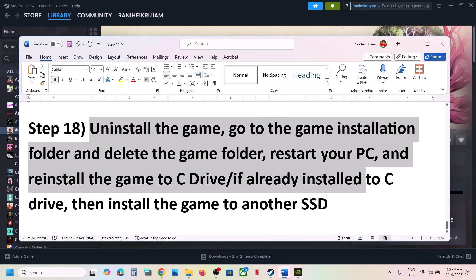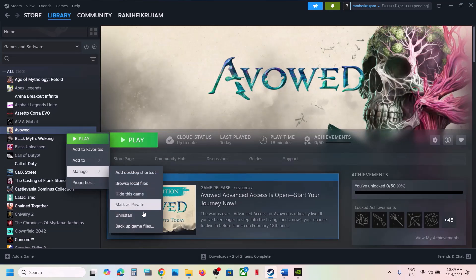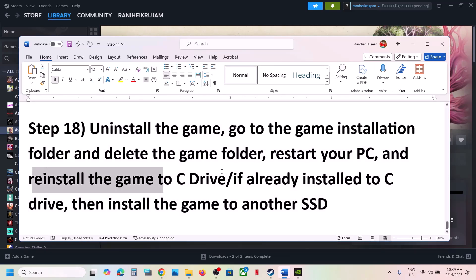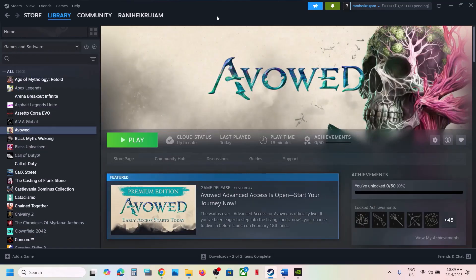The last step is to uninstall and reinstall the game to a different drive. Uninstall the game, go to the game installation folder and delete the game folder, then restart your computer. Try installing the game to the C drive — if it was on an external, D, E, or F drive, install it to C drive and check. If it's already on the C drive, try installing it to another SSD. One of the steps in this video should help you run the game successfully. Thank you for watching — please like and subscribe.